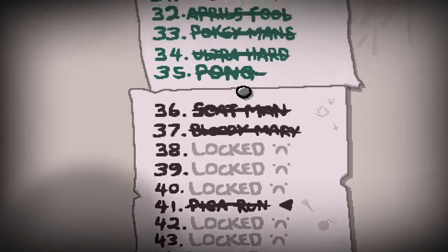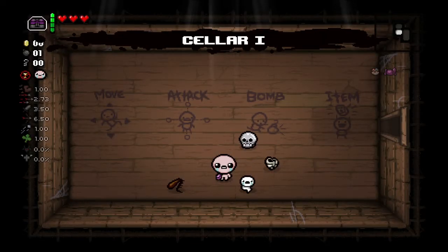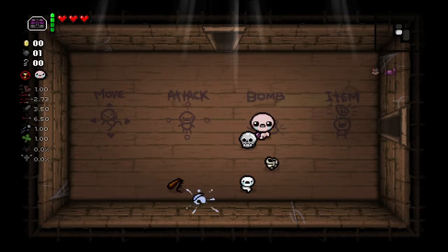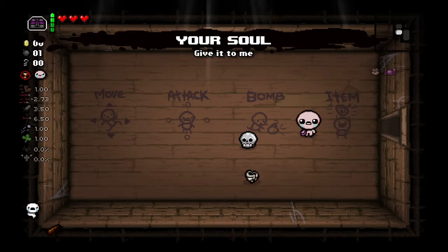Alright, let's knock out another challenge — technically I've already knocked it out. It's called Pika Run. Pretty fun, hopefully we get a good one here. If you play as Isaac, you have trinkets and only trinkets for the entire run. You also have marbles, so every time you take a hit, you swallow your trinkets.